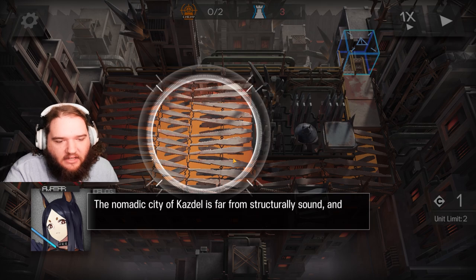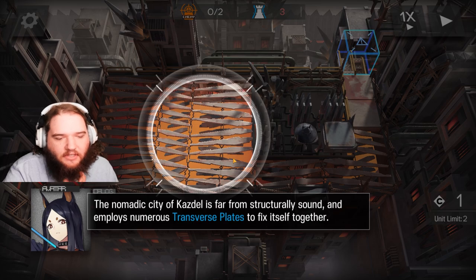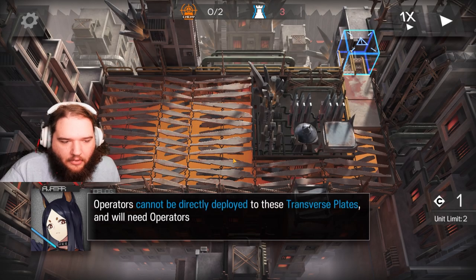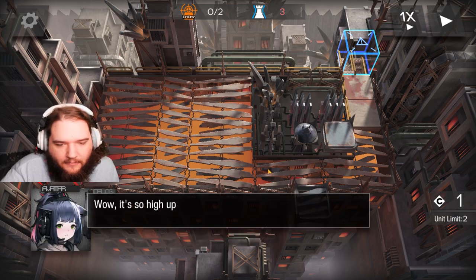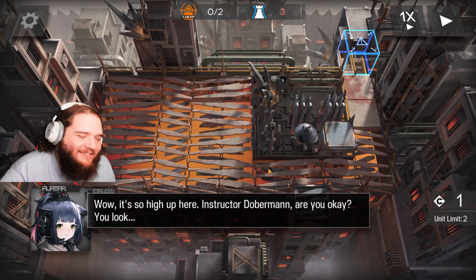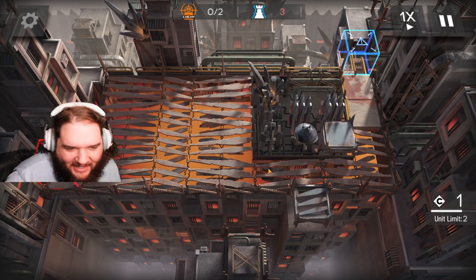The nomadic city of Kasdell is far from structurally sound and employs numerous transverse plates to fix itself together. Operators cannot be directly deployed to these transverse plates and will need operators deployed on regular tiles to provide assistance. It's Instructor Doberman up here. Are you okay? You look— I'm fine. Begin the exercise.